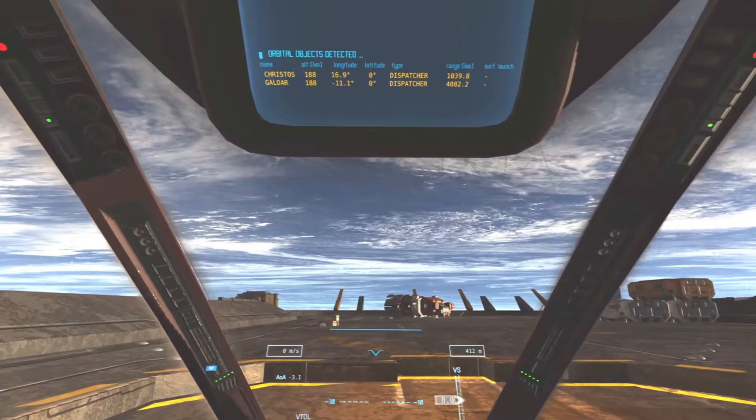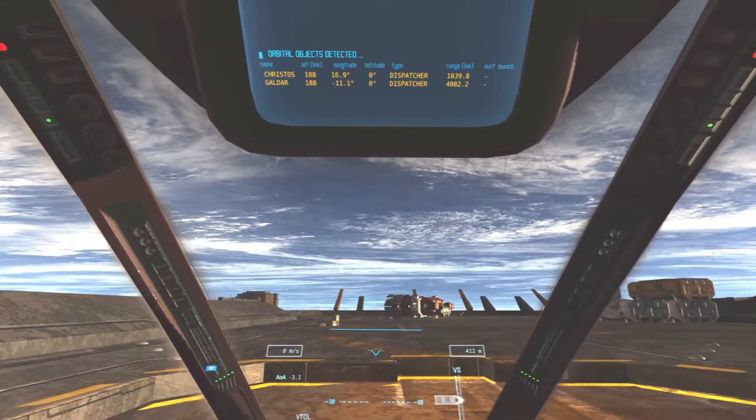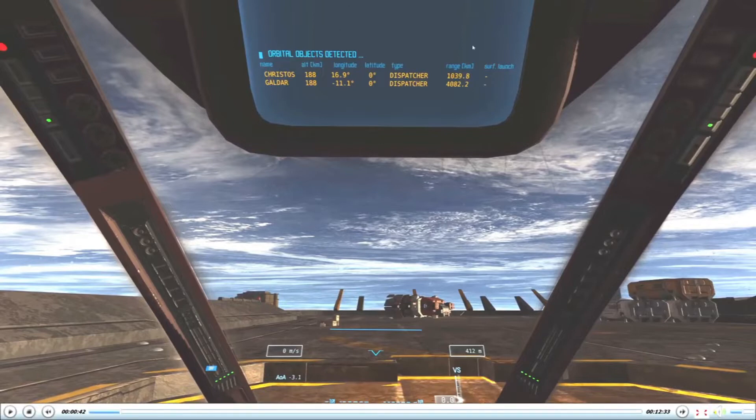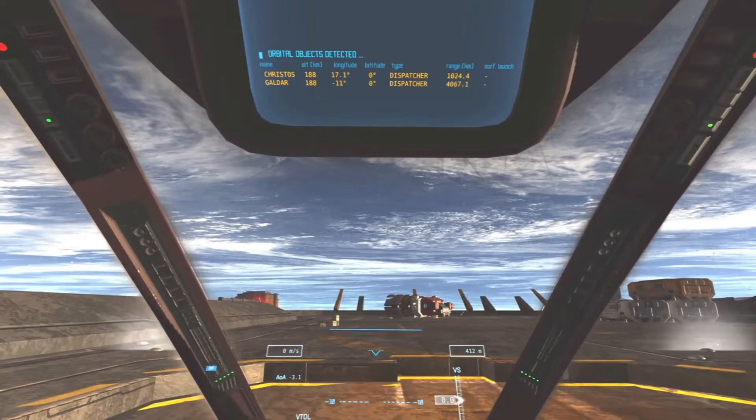The first thing you have to know when going to a station is which station to go to. This upper display shows you the nearby stations. In this case I want to go to the station called Christos, which is at 188 kilometers altitude and is currently at about 17 degrees longitude. That number — 17 — is the one we need to focus on, because it will tell us when to launch.